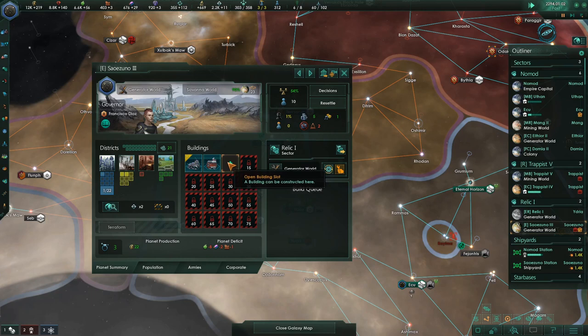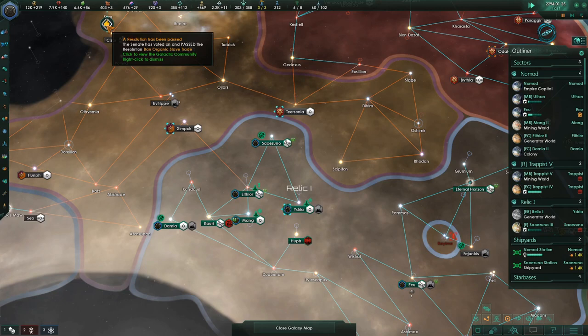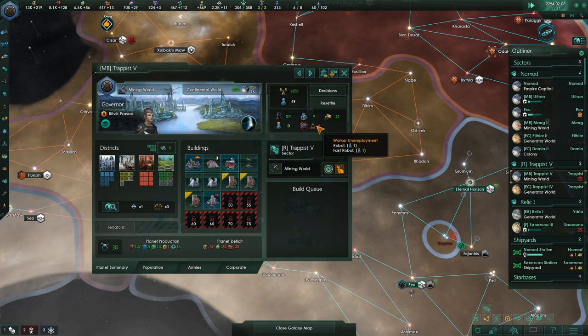Over here in this world we haven't decided what to do with it yet. I'm going to, at first, put in a Tocton monument on it and upgrade its building. A resolution passed — Ban the organic slave trade was passed. Excellent, I don't have to worry about that. You can be a slaver in this game if you want to.